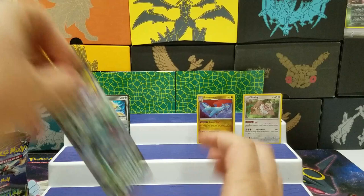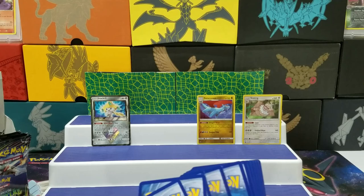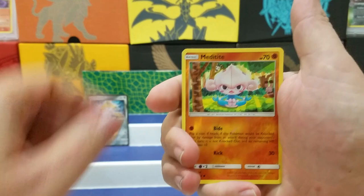Got a white code. Maybe our first GX here. Trapinch, Marshtomp, Solrock, Alolan Rattata, Torchic, Meditite, Chinchou, Gulpin, Meditite Reverse. Oh, got a Holo — we got a Celesteela Ultra Beast Holo Rare.